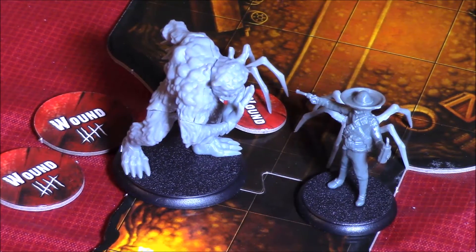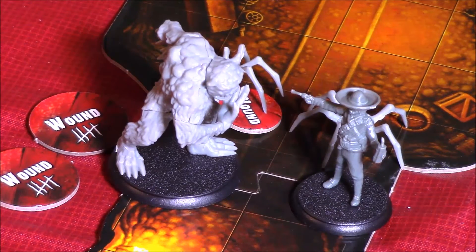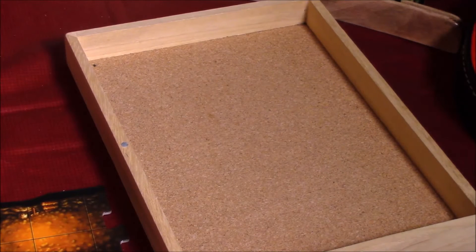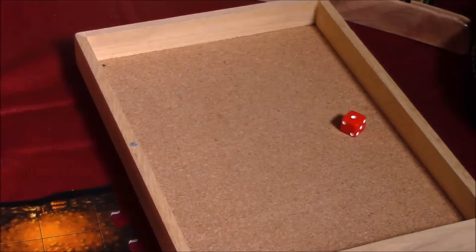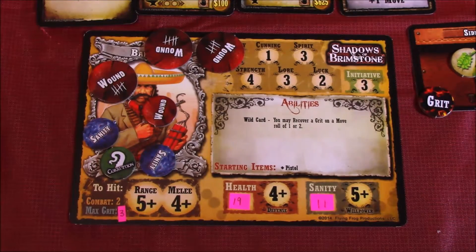It is now the turn of the night terror, who has initiative of three. The night terror will continue to attack Chase because it is locked on to Chase, rolling four combat dice, hitting on five or higher. We have two hits — let's see if we can defend. We rolled a six, so we successfully defended one of the attacks with Chase's defense of four, but the other attack goes through and Chase is going to take four damage. With that he's actually at 16 wounds and he has health of 19.